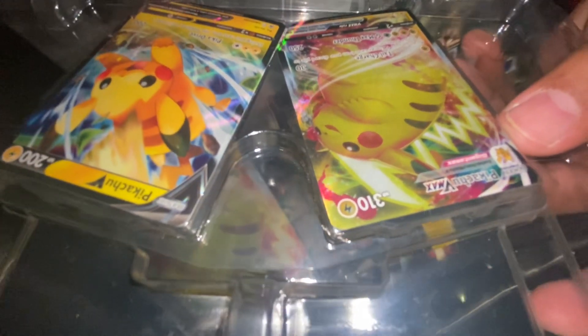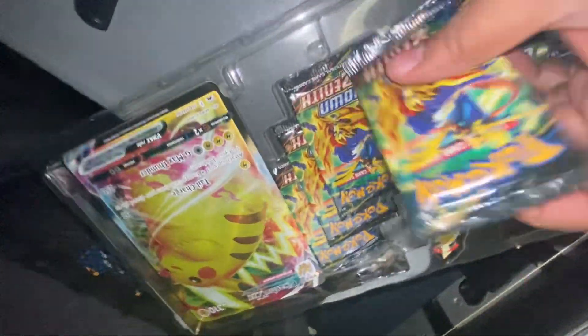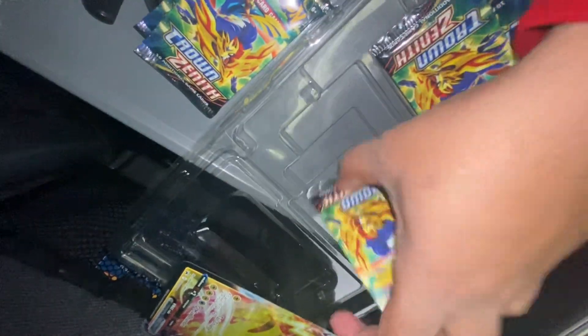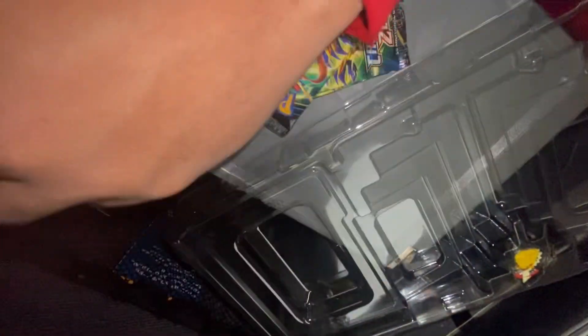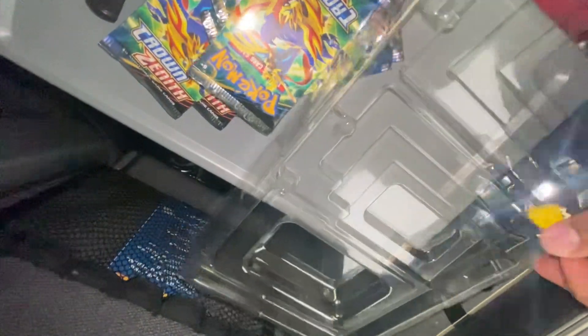We have the Pikachu cards — we probably need those so we're not giving those away with the code. But we got a bunch of these Crown Zenith packs, and we can see if we pull anything. I haven't opened Crown Zenith in forever. This is the $25 one that you get at Walmart — it's one of my gifts.